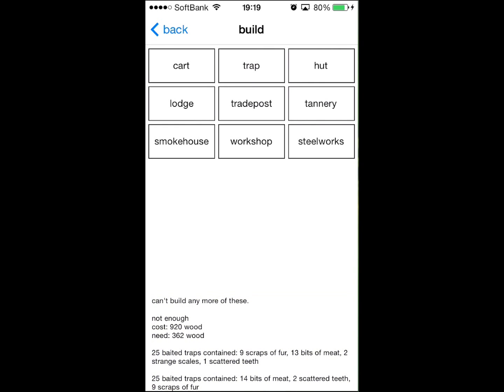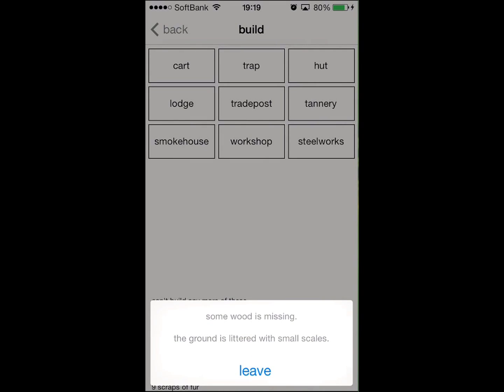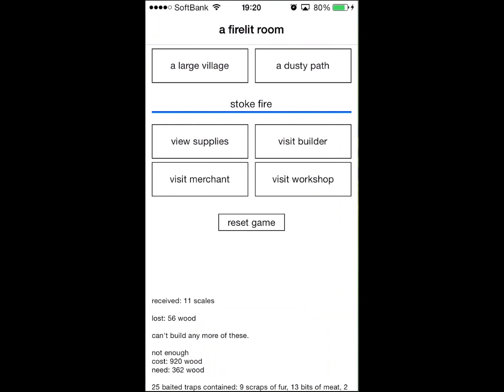These other things - the smokehouse, the workshop, the steelworks and the trade post - I've built. So periodically random events will happen. Some things in the storeroom I investigate. I've lost some wood but gotten some scale - that's all based on dice rolls and things.